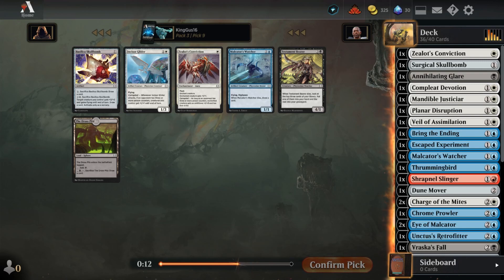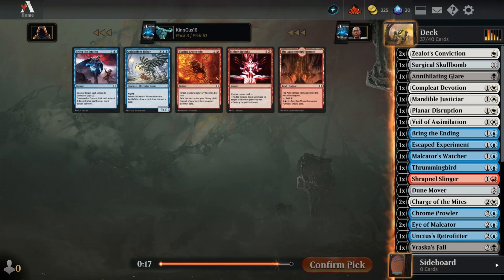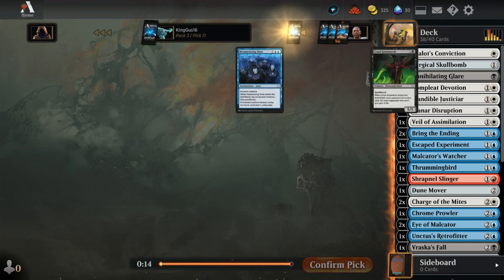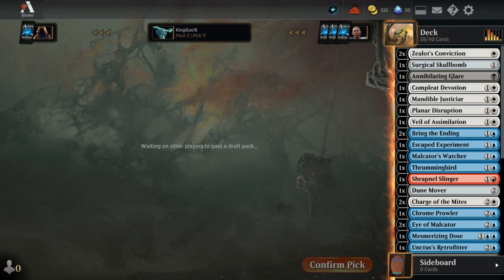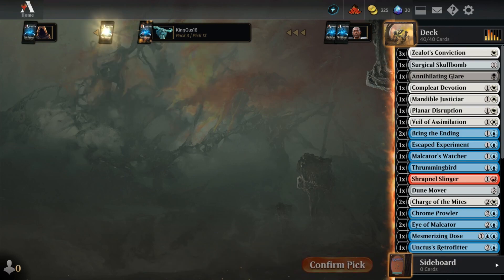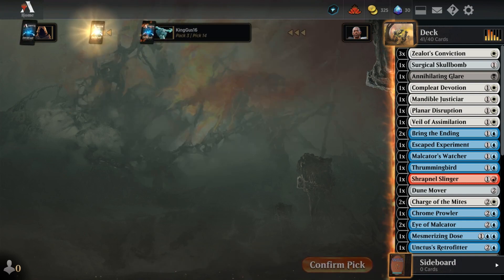Zeld's Conviction - the Counterspell - the blue card, the white card, that was Conviction. The creature - that one.